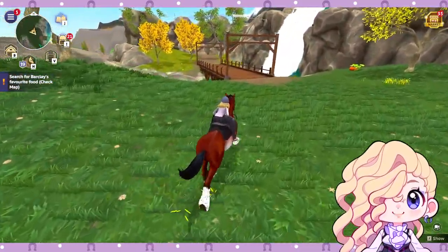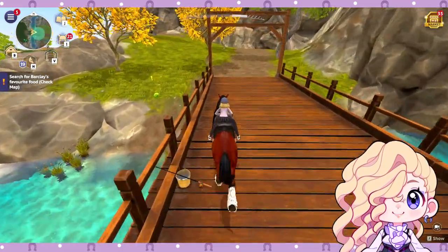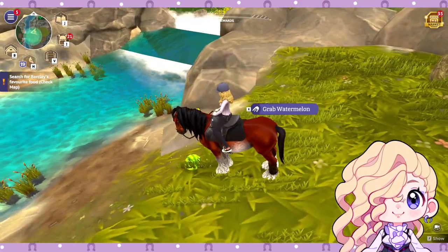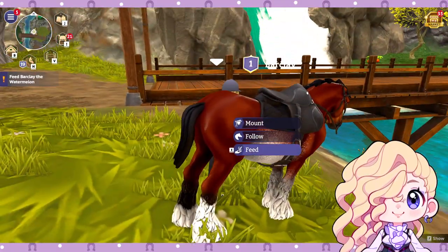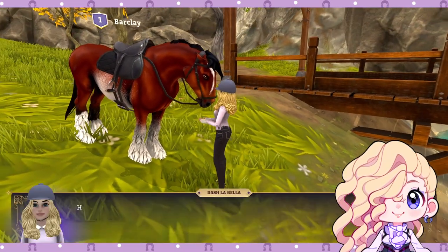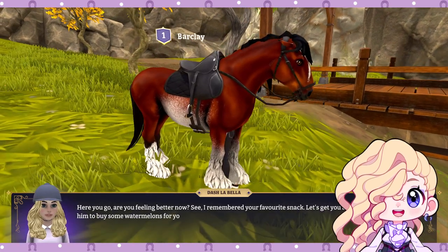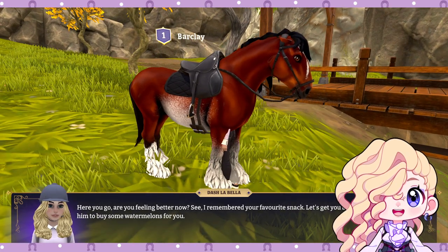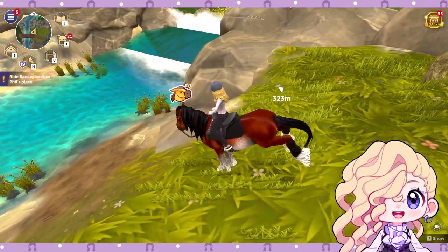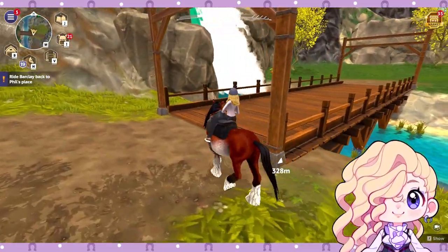We find a watermelon! Barclay's ears are laid back and he looks angry. We feed him the watermelon and he perks right up — watermelons are his favorite snack! The character says "I remembered your favorite snack — let's get you back to Phil and I'll tell him to buy some watermelons for you." Barclay is definitely a challenging horse but he's happy now. We fast travel back to town to return him.